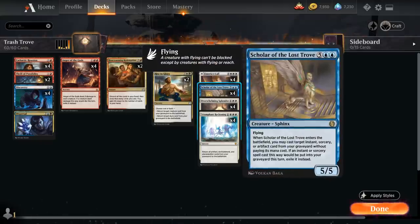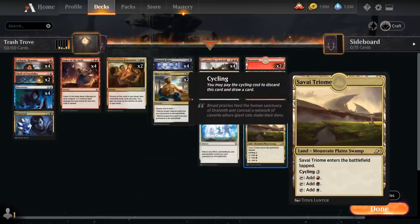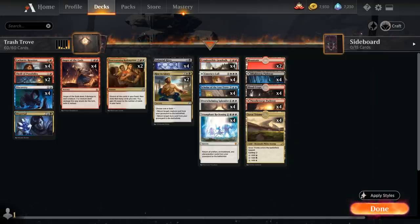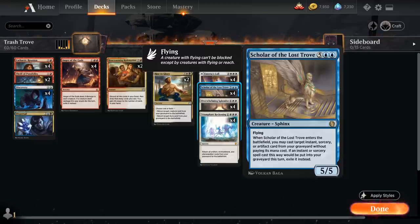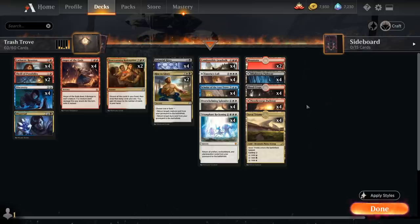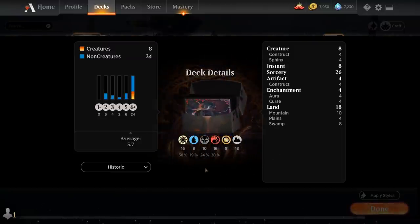Scholar of the Lost Trove can also get back Combustible Gearhulk since it counts as an artifact — another neat synergy. For the mana base, besides four copies of Emeria's Call, we have four Savai Triome, four Blood Crypt entering untapped at the cost of two life, and eight pathways covering black/red and red/white, plus two basic Mountains for Field of Ruin. We have no blue mana to hard cast Scholar, but about 18 red sources to cast Anger of the Gods on turn three, and about 12 black and white for the rest of our spells.